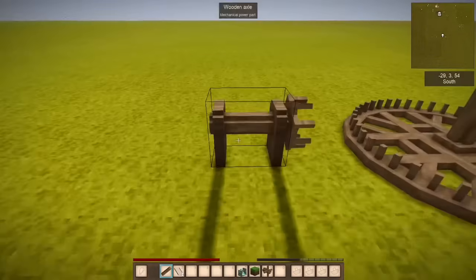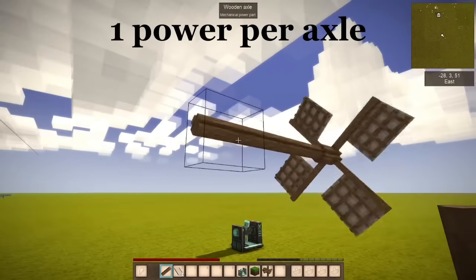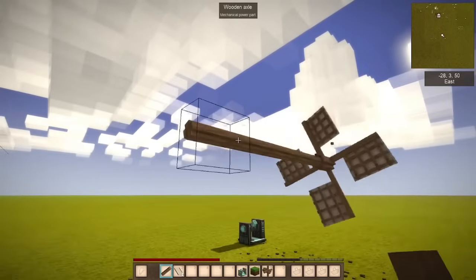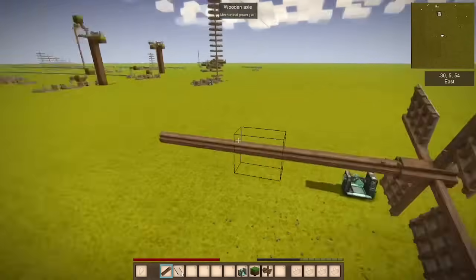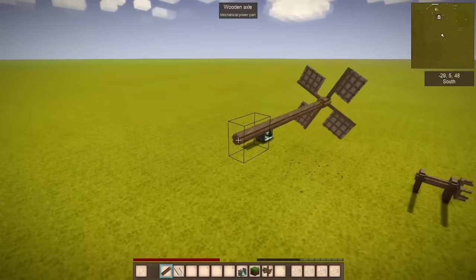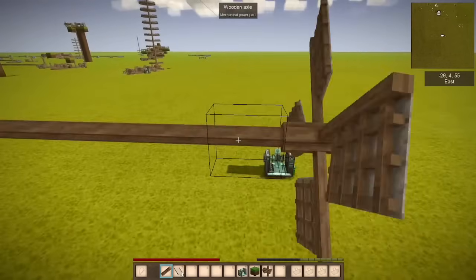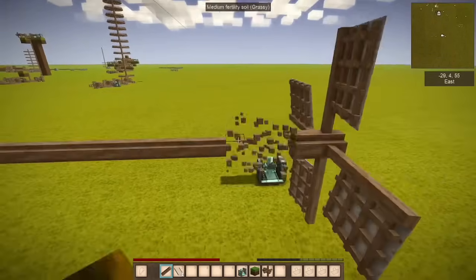Which brings us to the first thing: axles. A wooden axle has a cost of 1 energy. So for each one of these I add, it's 1 energy subtracted from the 300 I have. After I reach about 300 of these axles, it will keep going, but anything above 300 it will just stop.